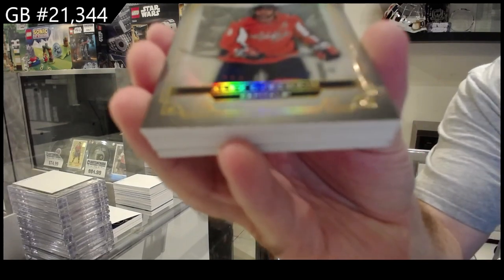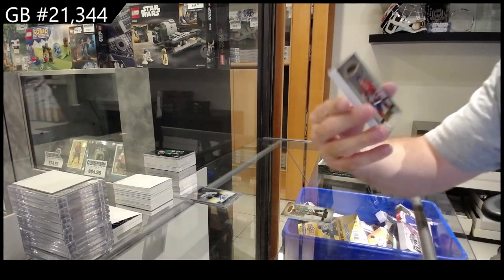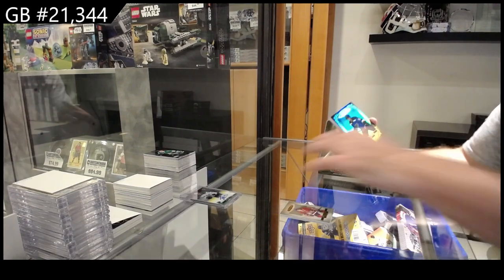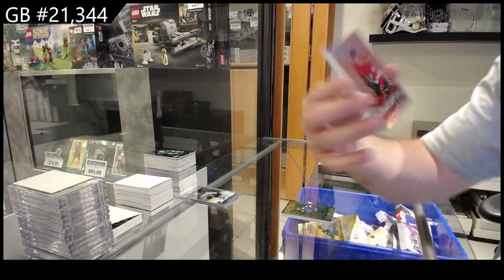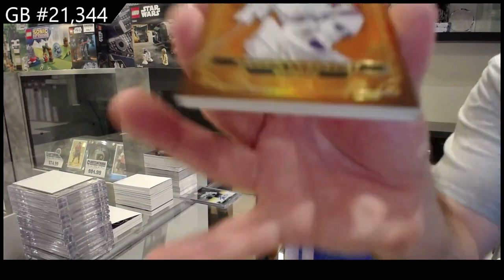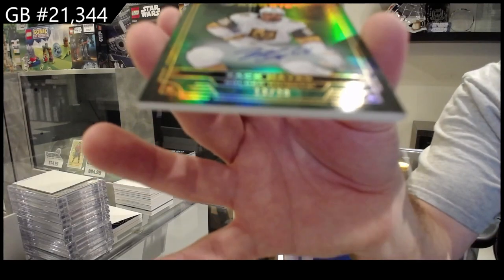Stature time! We've got an Ovechkin for the Capitals base. Miro Heiskanen for the Dallas Stars. Arbour — Jack Eichel for Montreal. Jack Eichel for the Blues to 99 — Robert Thomas. Thomas Wonder Kind to 75 — Vlasic for the Hawks. Number to 25 for the Rangers — Long Fist. Orange autograph rookie numbered to 20 — Hayes for Vegas.